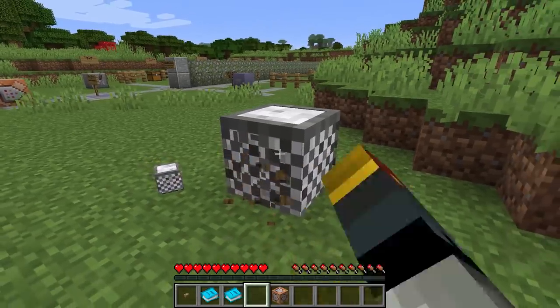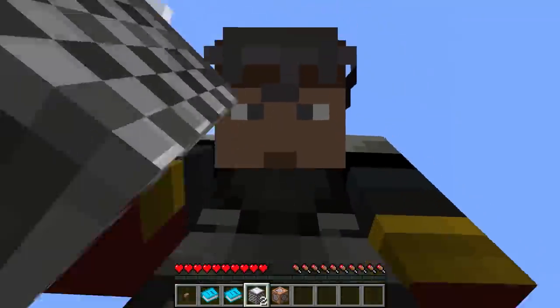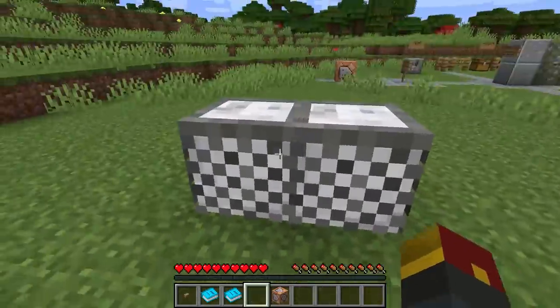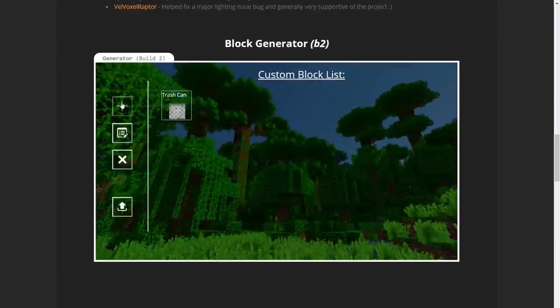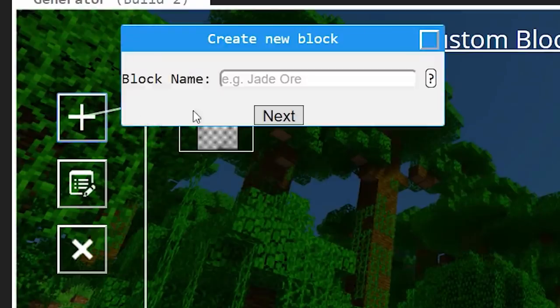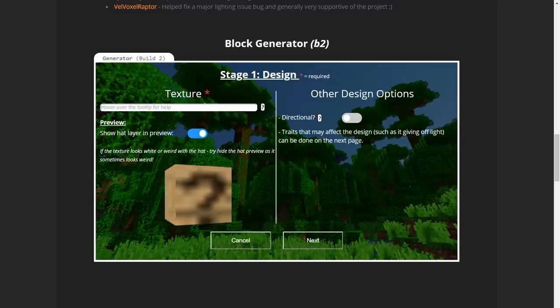I broke it this time and we only got one block out of it. It seems very kind of random — sometimes it'll work, sometimes it won't. But anyways, why don't we go ahead and make a couple more blocks? Back on the website, we're going to make a few more blocks. The next one I want to make is a little bit of a troll block, so we're going to do exploding stone.